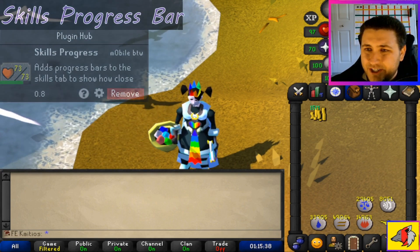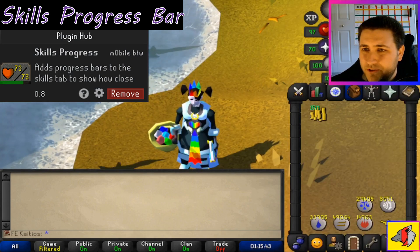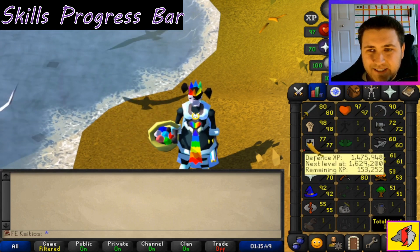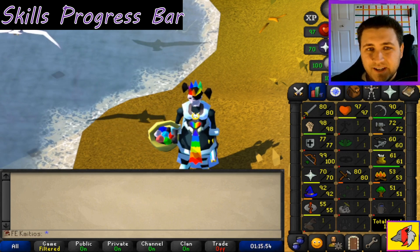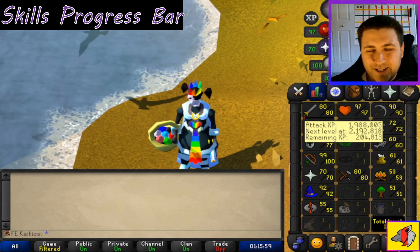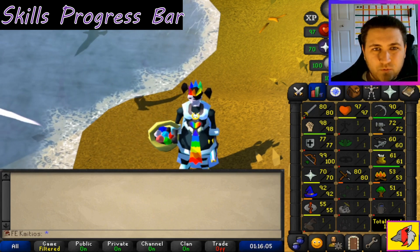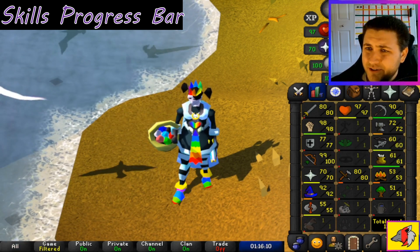Another one I want to mention is the Skills Progress Bar — type that in and once you do that, you can turn on skills progress. It adds tabs underneath your skill icons that show you how close you are to leveling up a certain skill. As you can see, I'm very close to 91 mining, but not so close to 81 attack. It's nice because it lets you holistically see all your skills at once, making it a lot easier to decide what to train.